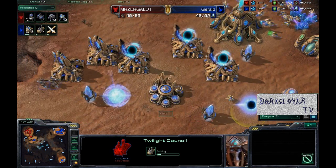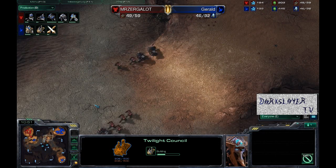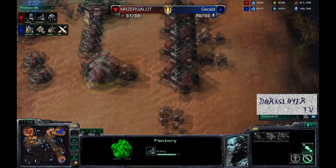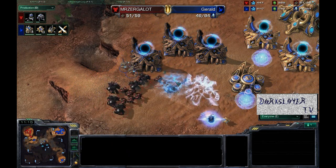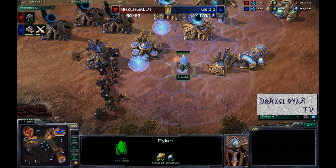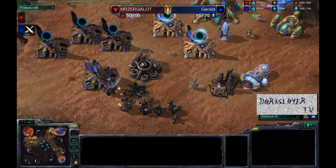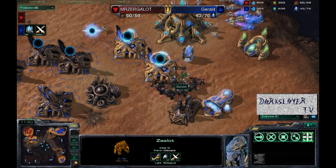Mr. Zurgalot's units are now halfway across the map, almost to Gerald's base, making their way up the ramp. Gerald is going to be in such a bad position unless he does some maneuvering right now. Mr. Zurgalot even has his factory on the way with the tech lab. Here goes the engagement — going to be trying to take out this pylon. There it goes — three gateways. It was an Artosis pylon! Now all these zealots are going down, four gateways unpowered, and they're going to start sniping away at all these pylons. Gerald's base is just slowly powering off second by second.